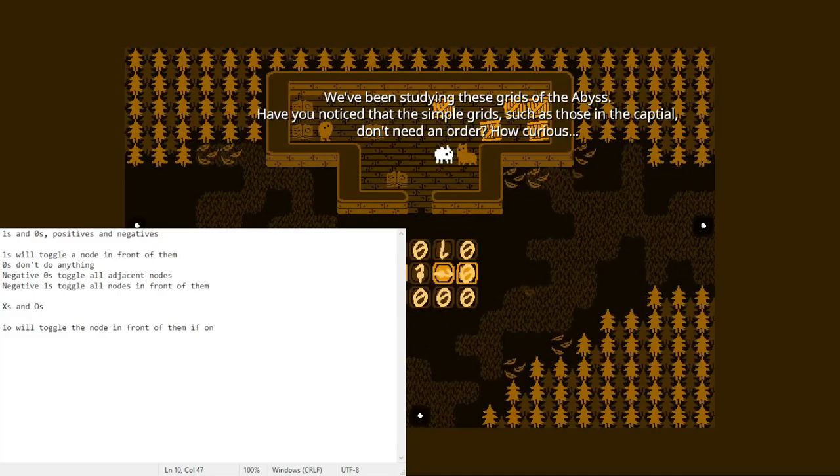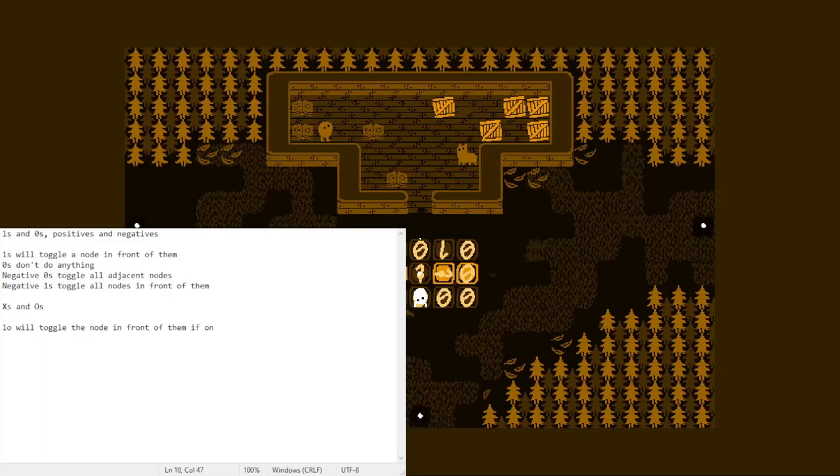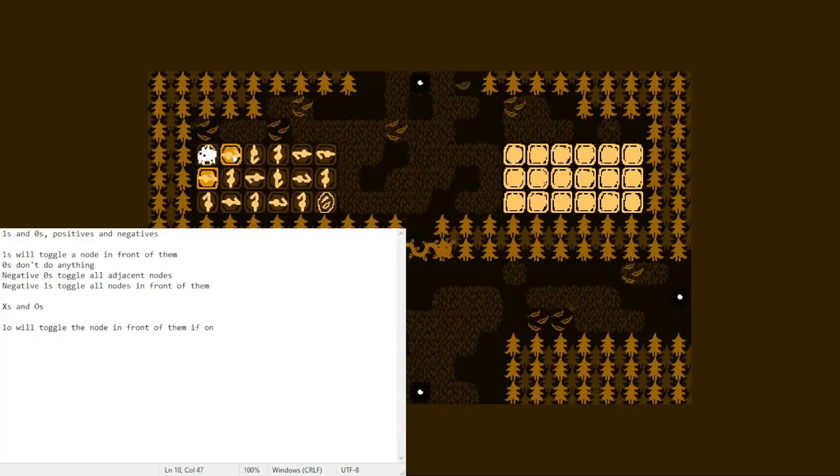We've been studying these grids of the abyss. Have you noticed that the simple grids, such as those in the capital, don't need an order? We thought that the abyss has nothing but O's and W's, but there are these little variations in the grids, like the X's and O's. Maybe the abyss isn't what we thought. After the next one, we should be able to do this one fairly easily, as we've already learned about the negatives. These don't do anything since they're not active. That activates that one. Disabled. Disabled. And we just go here. Nice.